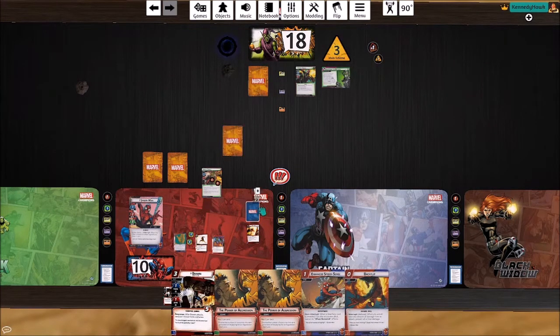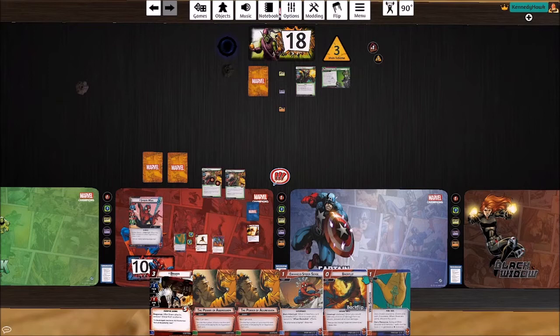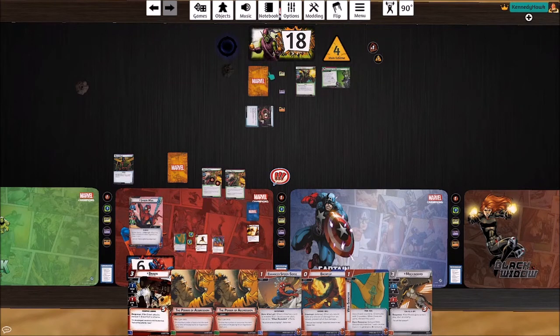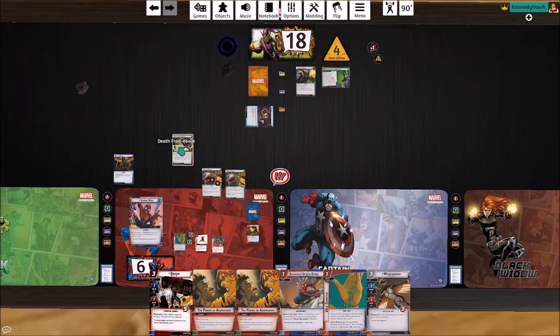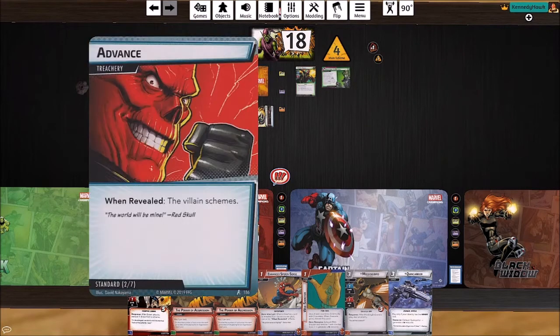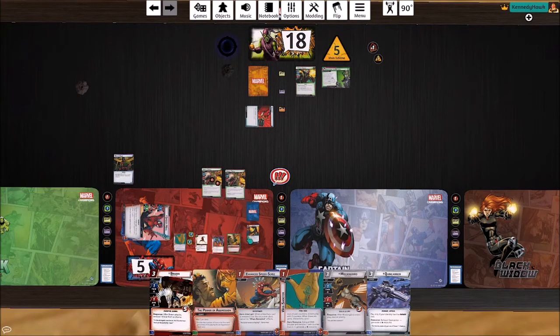The goblin is going to attack us — we'll draw a card and take it. I don't really care about Backflipping two, so we're going to let him have it. These two guys hit us for two, and we've got three encounter cards. First: you cannot attack Kang. Second: he attacks us yet again, trying to hit for four, so we Backflip that one. He attacks us yet again — a four-damage attack — so we take one and he gets a threat on the scheme. Wow, three attacks in turn one is brutal!